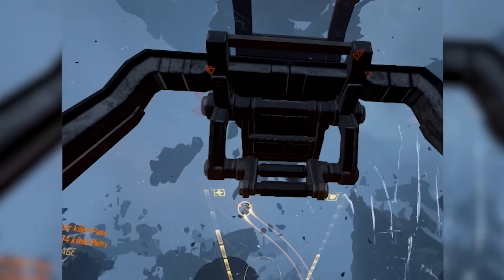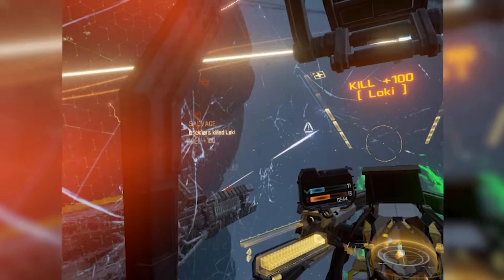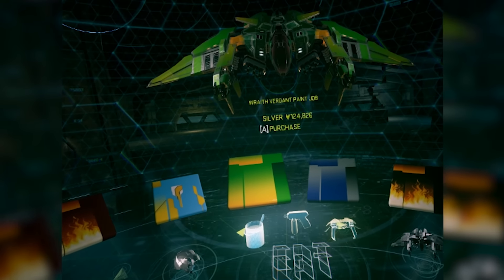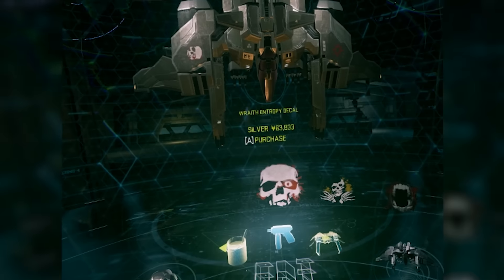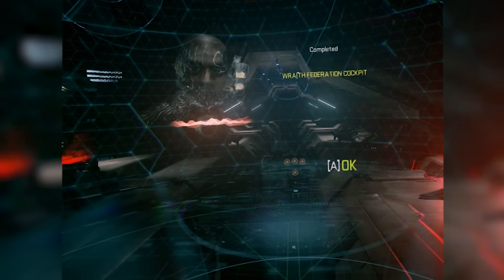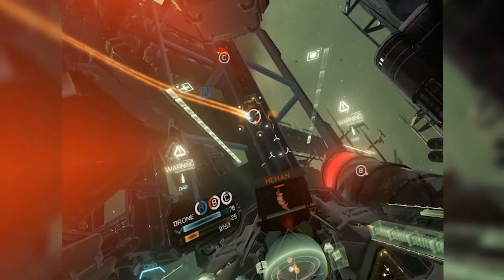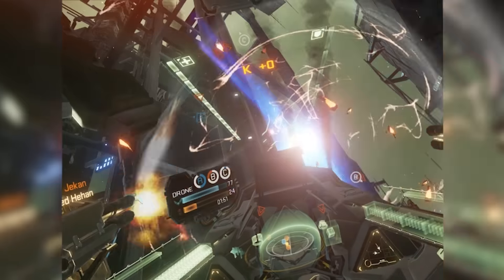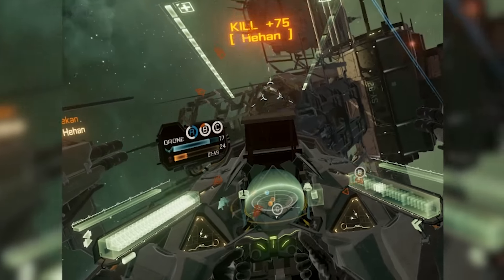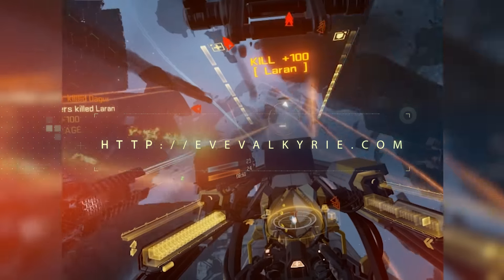However, just being an ace isn't quite enough — you also need to look the part. For a few credits more, you can pick up a badass paint job, some funky decals, and even change your cockpit lighting scheme. So your enemies will always know to fear the Green Baron. To find out more about EVE Valkyrie, just head over to the website at evevalkyrie.com.